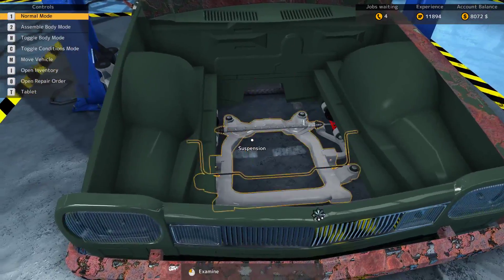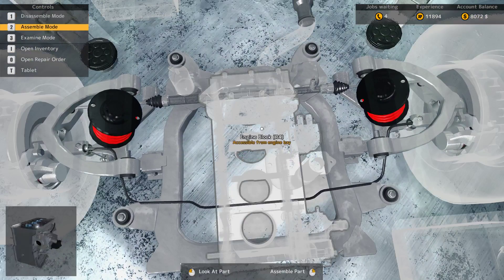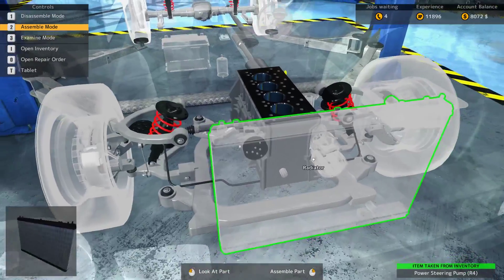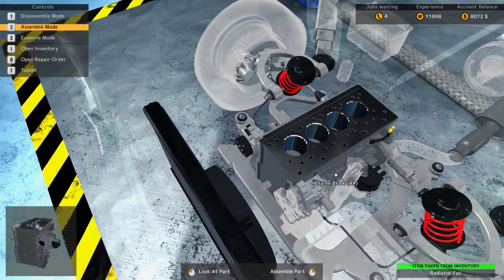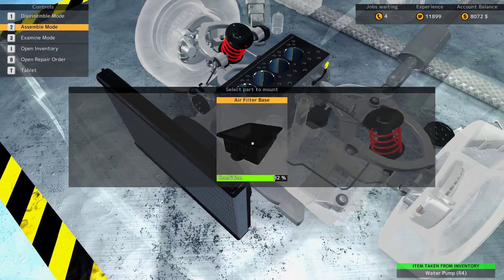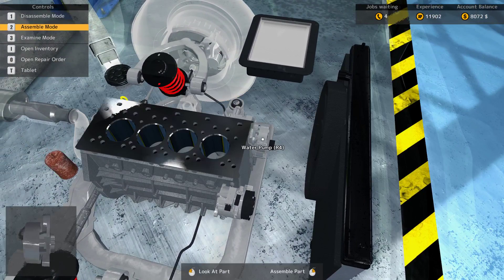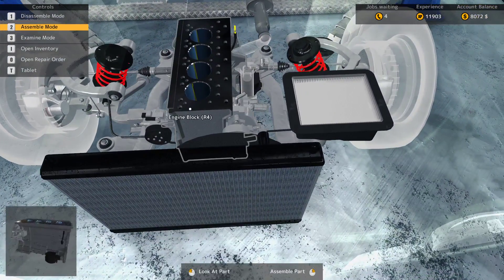We have to buy an engine head — that sucks, really. That hurts because it will actually be quite expensive, along with all the other stuff. The filter is something you just replace anyway, but that's expensive. The engine block — no, this goes out. Not happy about that.